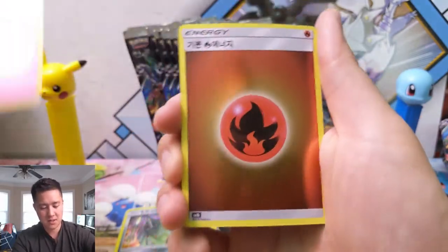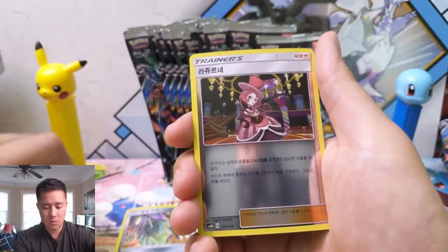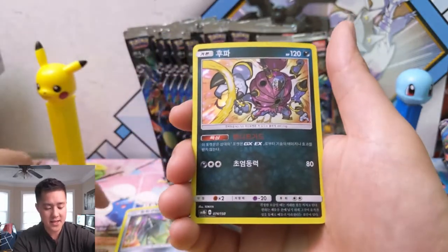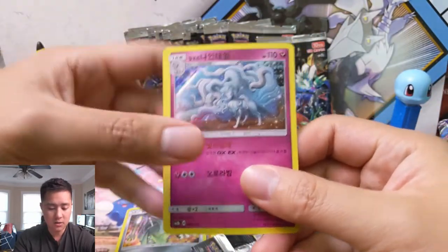Got a Wimpod, Ralts, and Fire Energy. So for the Korean set, you usually get two - more often than not I find that you get three SRs and then one SSR which will be the shiny GX. So we have a Hoopa and then an Alolan Ninetales.